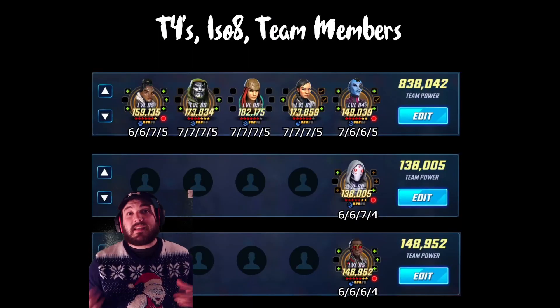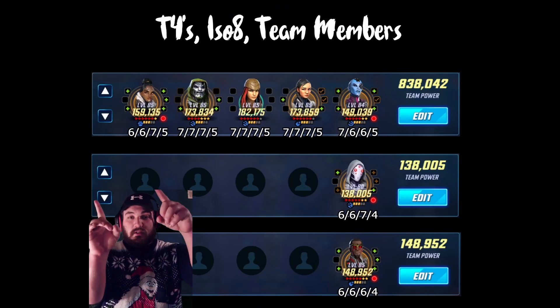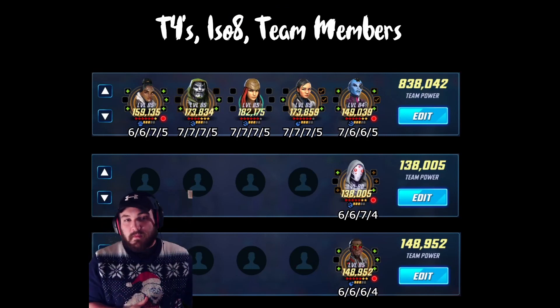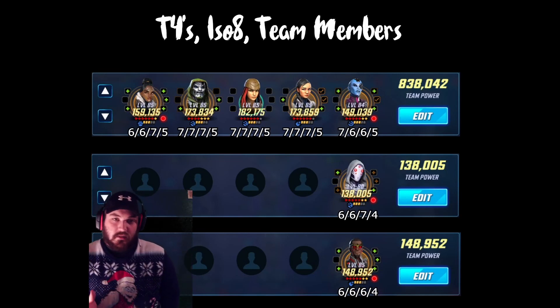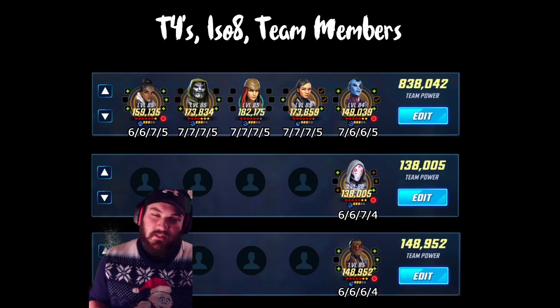So let's look at some T4s and the teams real quick. These are the seven characters I use. The top four are my core that I use every single fight: Shuri, Doom, Lady Deathstrike, and Kestrel. These are the T4s and the ISO-8 that I use on them.